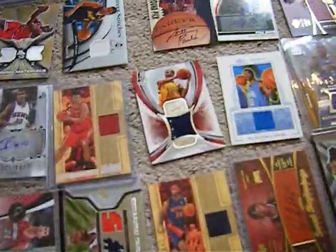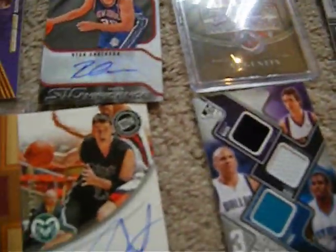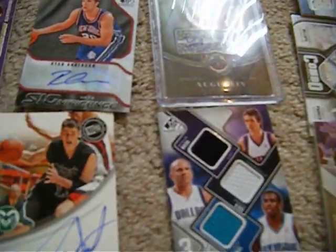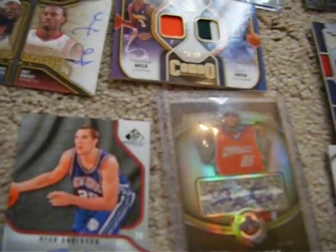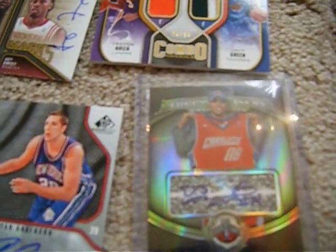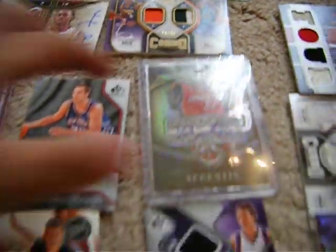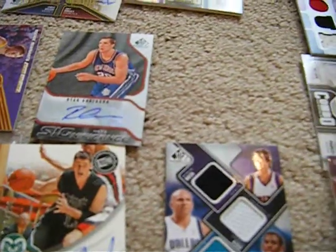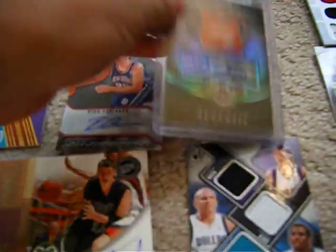We're gonna make our way to the top. Yao Ming game used. Allen Iverson game used. Steve Nash game used. Numbered triple — Jason Kidd, Steve Nash, Chris Paul — three really good point guards. DJ Augustine, Topps Auto. I forgot which one this is from — it's from Topps Treasury. And then we got Eric Gordon Topps Letterman Redemption Patch.